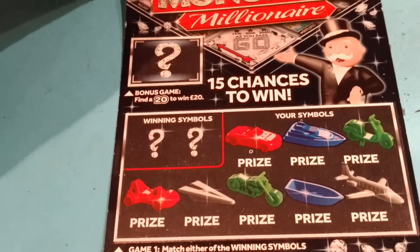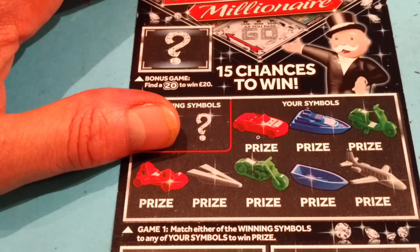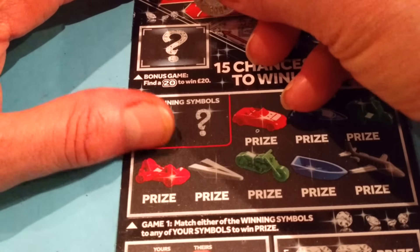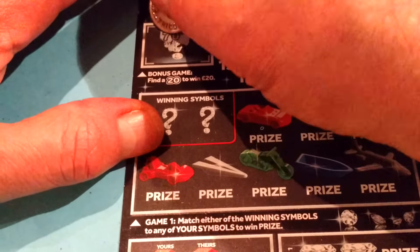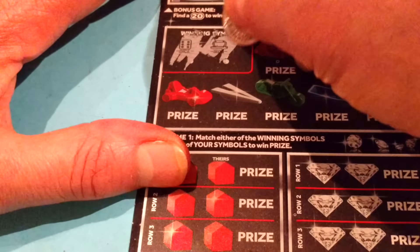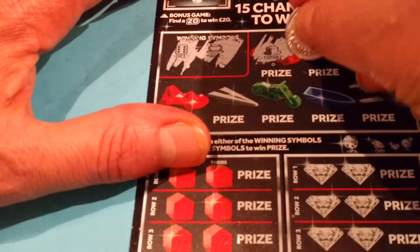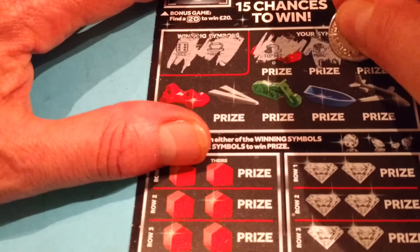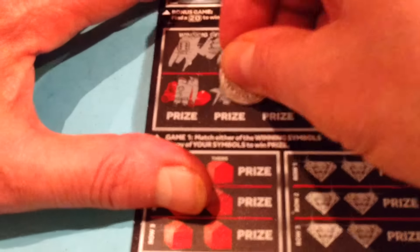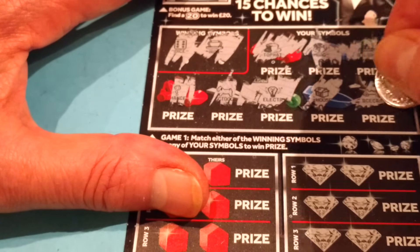Let's have a game of these Monopolies. I ain't won anything on these. I've done about only 3 of these new ones, but I'm not a Monopoly fan, funnily enough. I always find they're a bit harder to win. I like these, and I'm beginning to like these as they do throw in some wins. But I haven't had a chance to test these yet. Let's have a go. 20 we need. It might prove me wrong, let's hope so. Winning symbols: a dice and an iron, a top hat which looks like the iron — look, they make sure it looks like the iron — and a money bag, a battleship, a question mark, a chance, a dog, electric light bulb, a house, and a racing car.